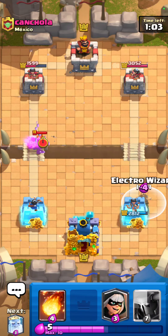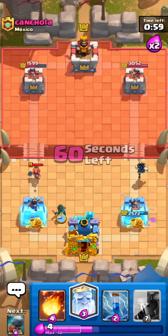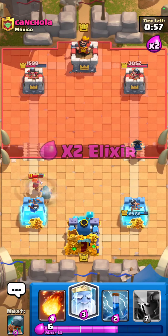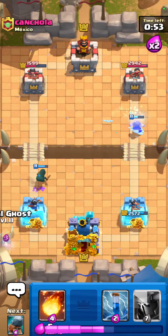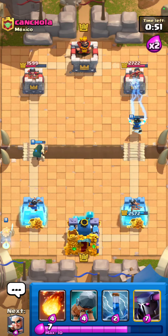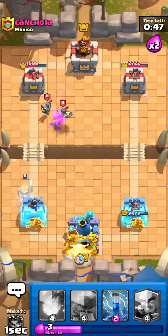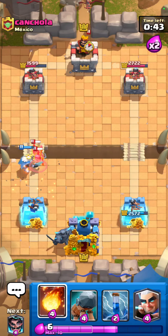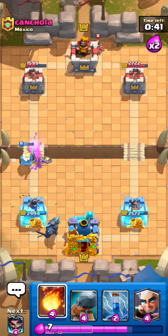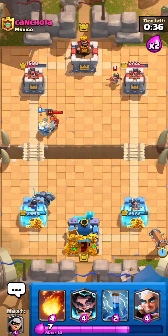He's gonna go for a goblin barrel right there. I'll go for my electro wizard plus my bandit on top of this valkyrie, so we're chilling. He's probably gonna go for guards, so I'm gonna go for my royal ghost right here, perfect. I'm gonna go for my PEKKA in the back because he has to respond to this ghost. There's a princess — he might have to play a valkyrie on top of that, which means it's just gonna feed my PEKKA now.